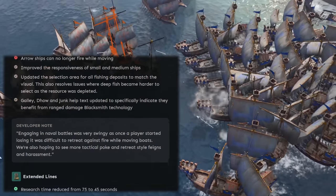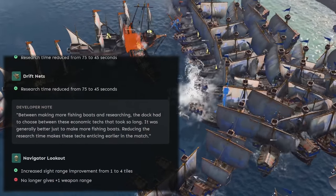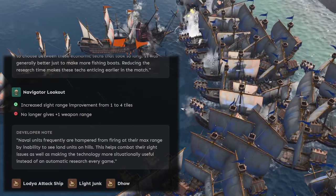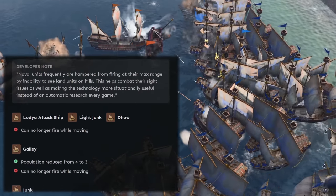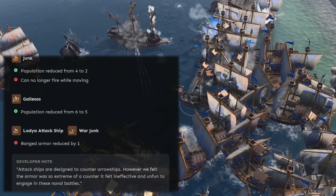Water units got a whole host of changes as well, but I think the most important one is that arrow ships will no longer be able to fire while moving. There are a ton of buffs applied that I'll show you now quickly, but it's tough to gauge the power of naval units without seeing them in action. I'll follow up with a video if there's anything noteworthy.